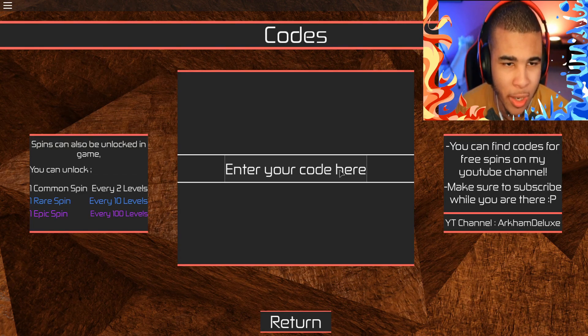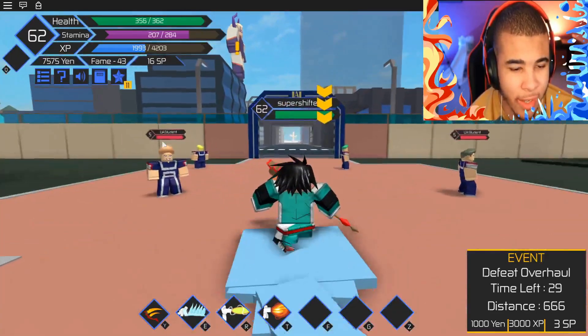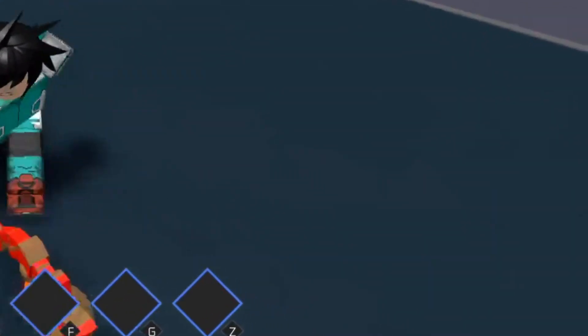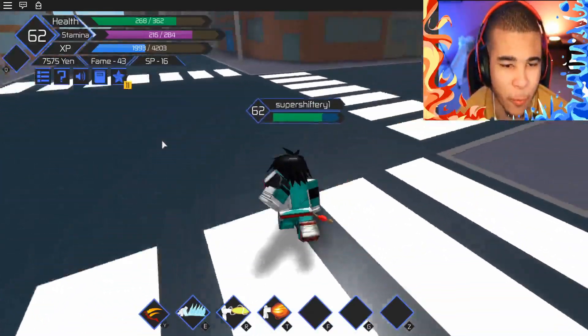Let's go ahead and jump back into the gameplay. I'm back on the game and we need to go ahead and take out Overhaul, which is all the way over here. I guess we're already over there. Overhaul already knew what was good — we're way too powerful for him. Obviously not. But we need to go ahead and get our level up.